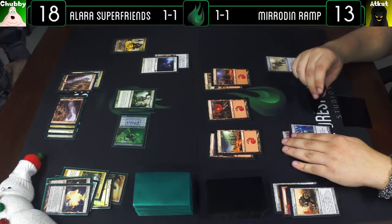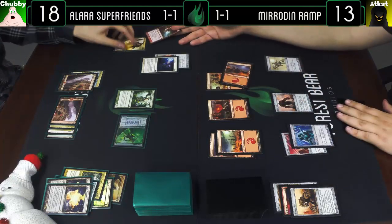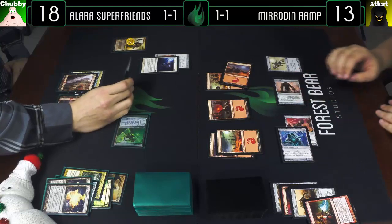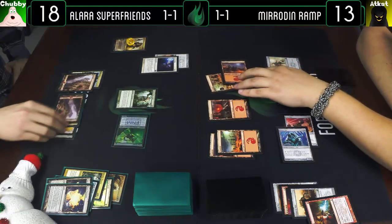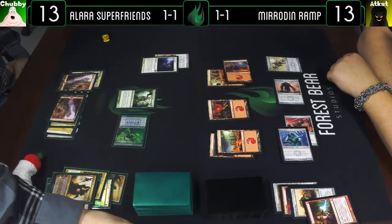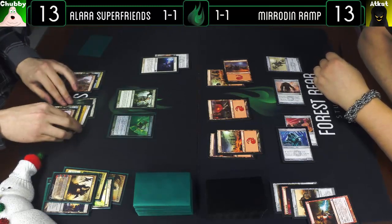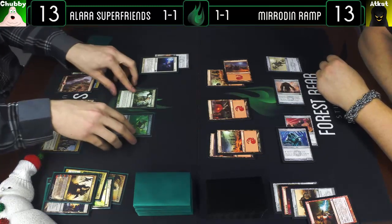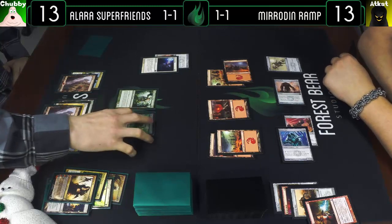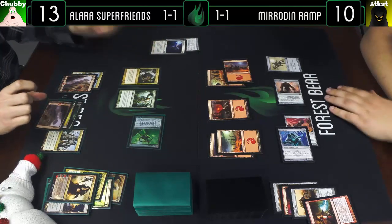Draw, attack. We'll cast Galvanic Blast — four damage to Sarkhan Vol — that's a good one. Attack you for five and Sarkhan for two. Well Sarkhan's dead regardless, so I think I'll let all of that happen and go to thirteen. Your go. Draw a card. That Rusted Relic is getting in for some beats. Attack you for three — I'll take that, going to ten. I'll play Woolly Thoctar, pass the turn.